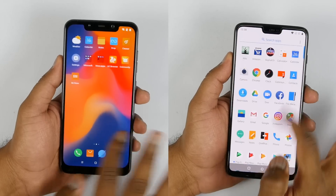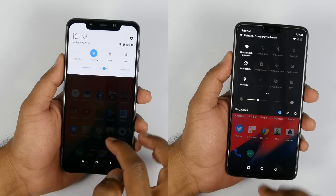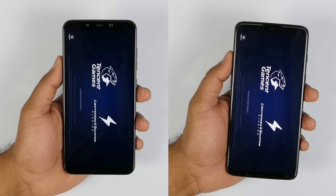As you can see, there are no apps on both the devices apart from these applications. All the apps were updated, no apps were running in the background, and both the devices were connected to the same Wi-Fi network. With all of that info out of the way, let's start with the speed test.